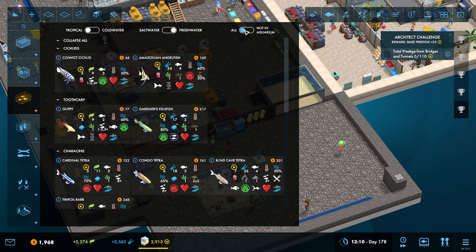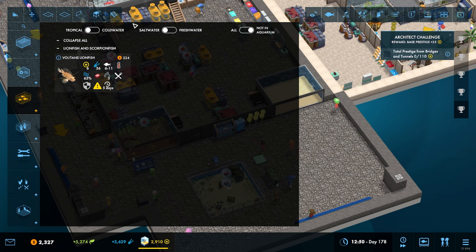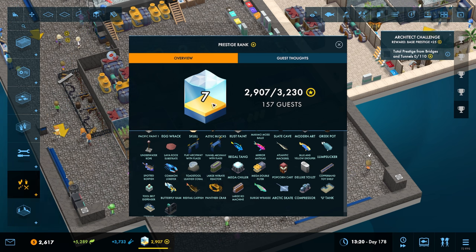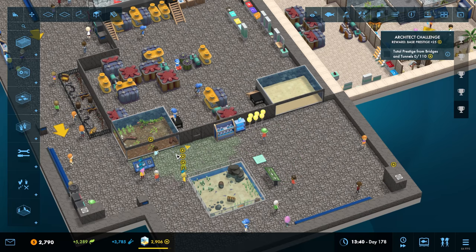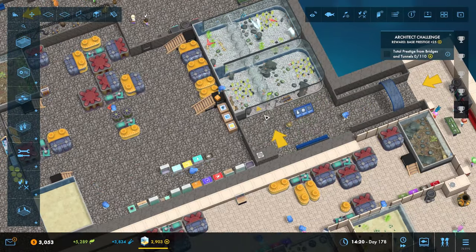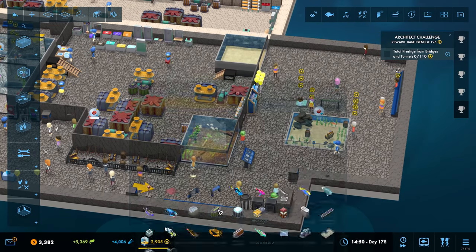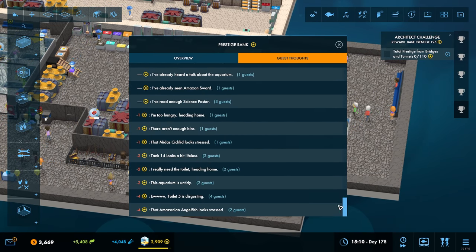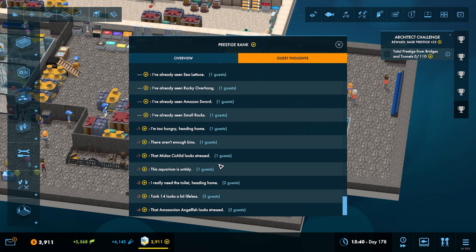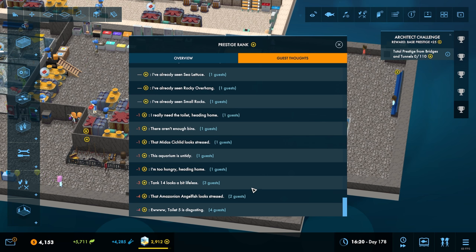We did get the lionfish. We could put those in that tank there. It would be on their own unfortunately until we unlock some more stuff. Now this in theory should be going up. Where's the data signs? Because these attract stuff, don't they? Let's get some of those in there because they can generate some more prestige. What are the guests? I've not looked at this for a very long time. What do they hate the most? Hungry bins. Toilets. Tank 14 looks a bit lifeless. The Amazonian angelfish looks stressed. And toilet 5 is disgusting.